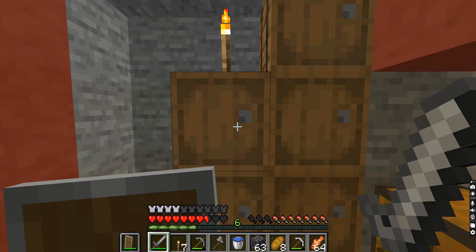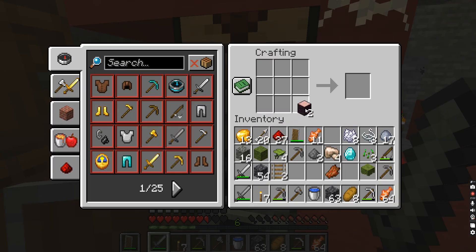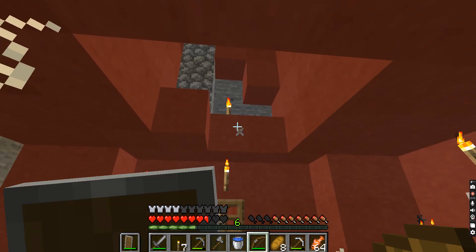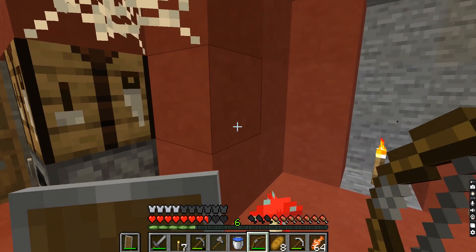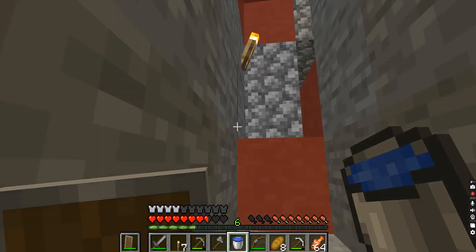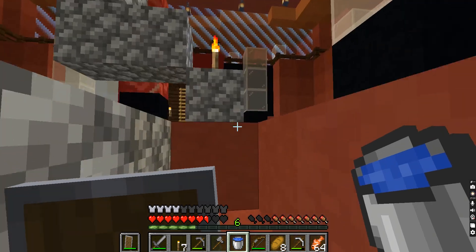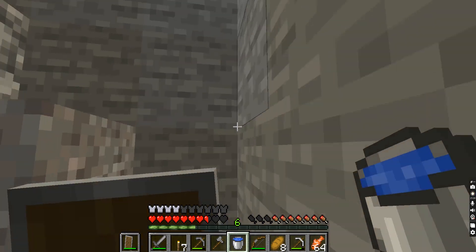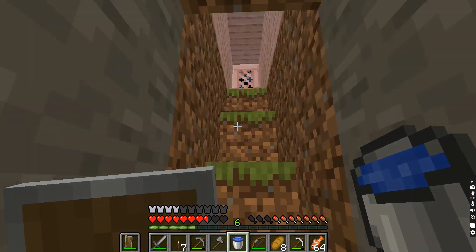Do we have sticks in here? No. So I'm going to make myself some sticks and make a bow. I'm going to shoot something. Nope, that's not considered something. Let's go put our water buckets down and end the episode. Infinite water source — finally! Took us so many episodes.